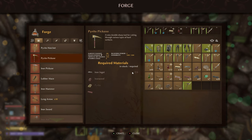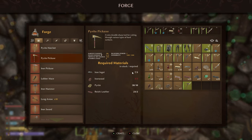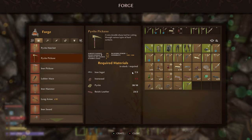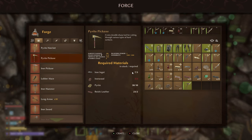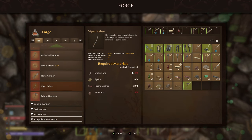We've got a brand new pyrite pickaxe requiring three iron ingots, five ironwood, ten pyrite, and two reishi leather — it does around 20 more harvest damage than a regular iron one. Then we've got the viper saber: you need one snake fang, five pyrite, two reishi leather, and four ironwood.